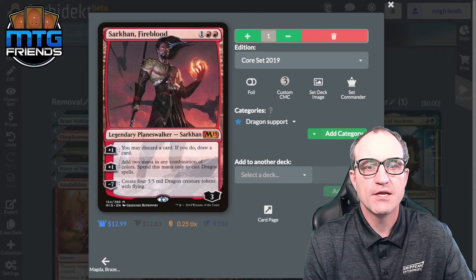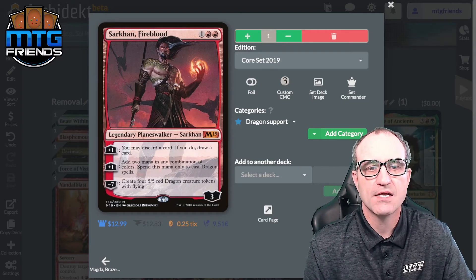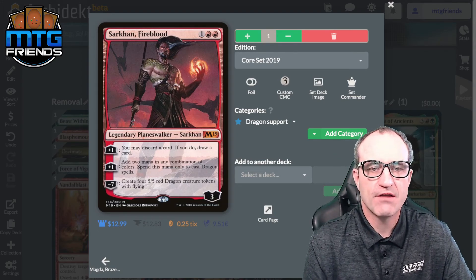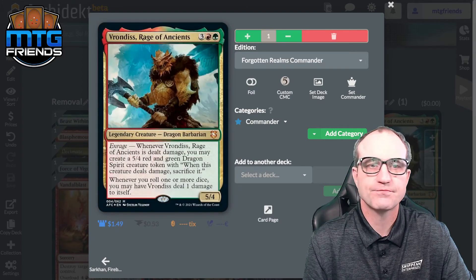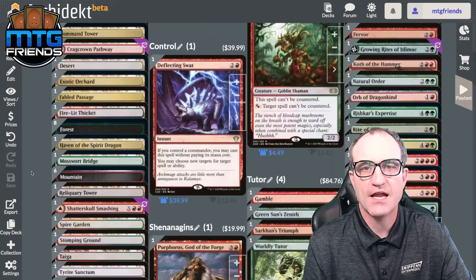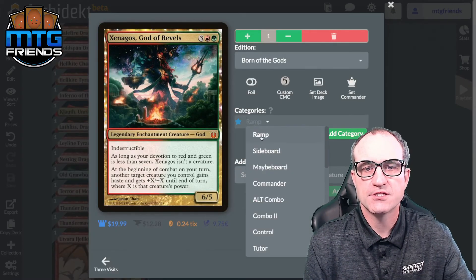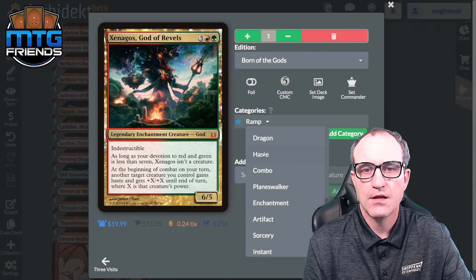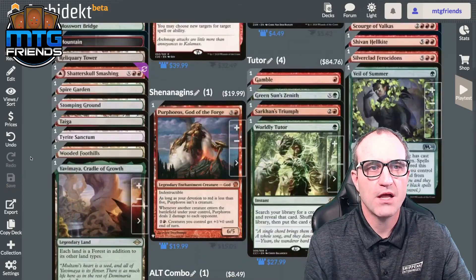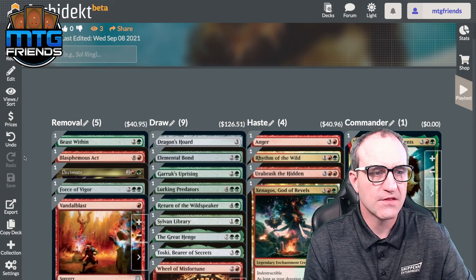Sarkhan, Fireblood has great artwork — you may discard a card to draw a card, plus one adds two mana in any combination of colors to spend only on casting Dragons, and his ultimate creates four 5/5 red Dragon creature tokens. That brings us full circle. Xenagos, God of Revels was miscategorized as ramp — it's a haste card. Thanks for tuning in — this one should be super fun to play with lots of dragon action. Check out our other episodes and thanks for being a supporter.